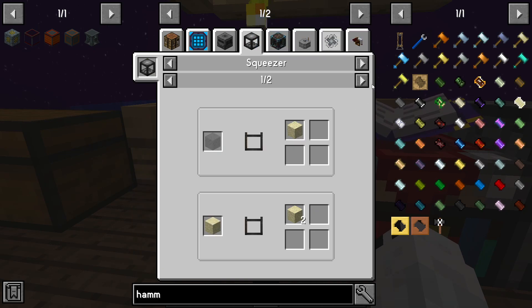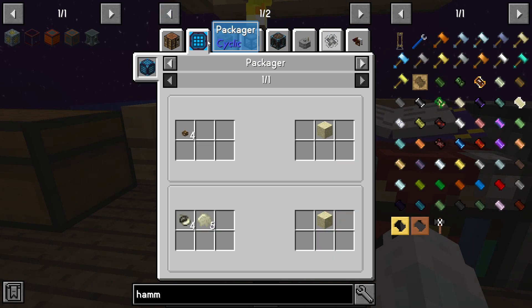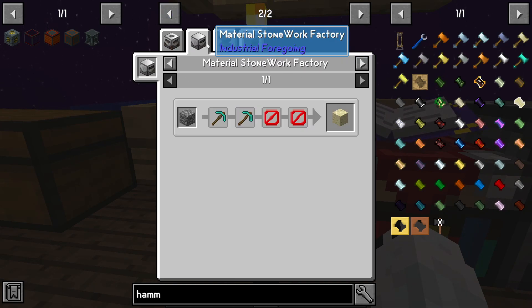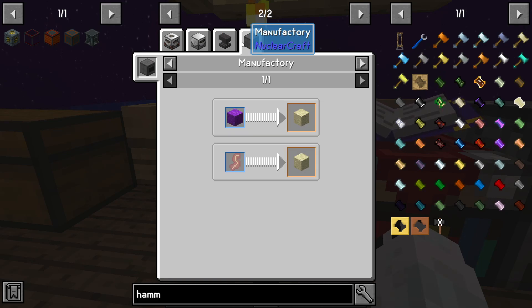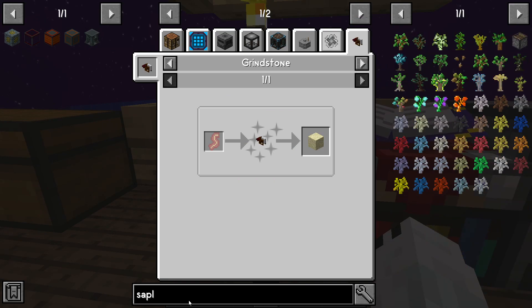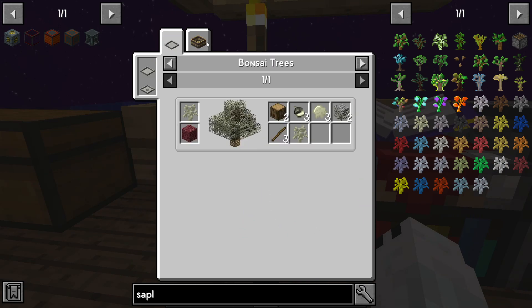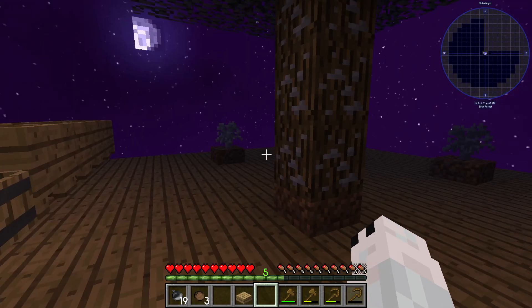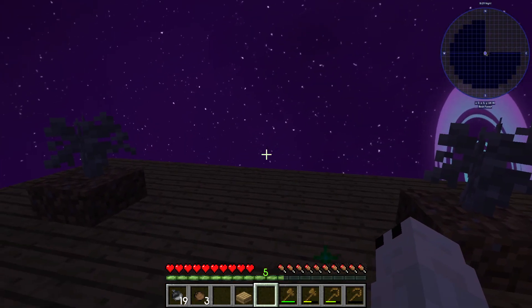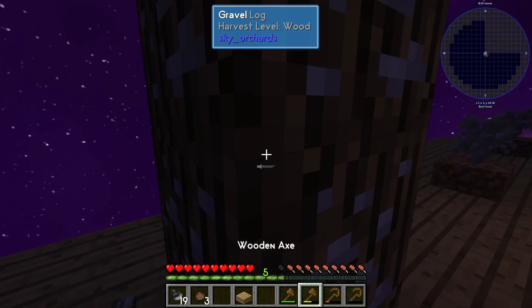What do we have to work with then? Crafting's not going to yield anything. Grindstone — grindstone crusher? Oh — sand sapling, how do we make sand acorns? Oh, it's just grinding gravel acorns! Yeah, so we just need to grow one more gravel tree, and then we can get our sand tree as well.